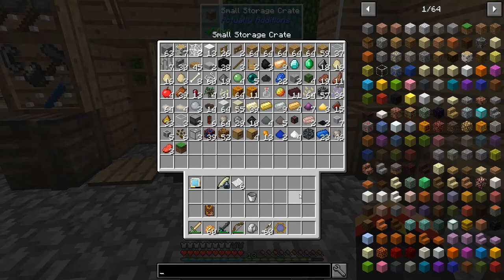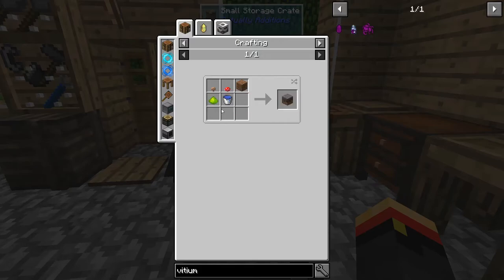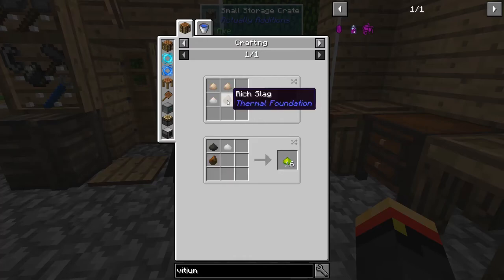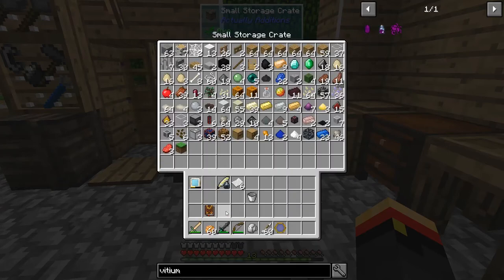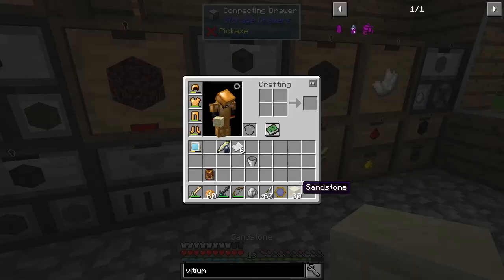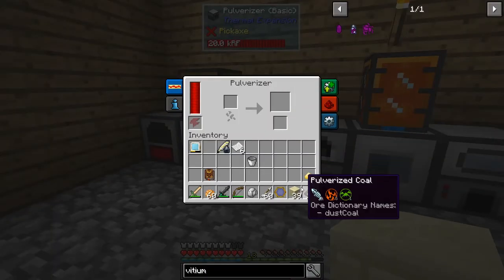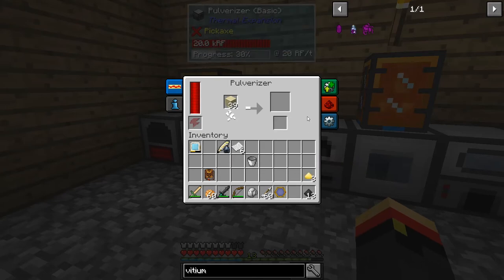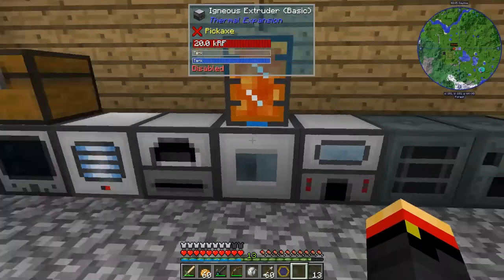I'm getting the Viscium we need by making Mycelium. To make Mycelium, we need to get this Rich Phytogrow. I've got all of this stuff — that's pretty simple. The rest is more complicated. Nidre we can get from pulverizing sandstone — there's a 40% chance of getting Nidre from sandstone. So if we shove this in the pulverizer, we should get some sand and hopefully some Nidre.